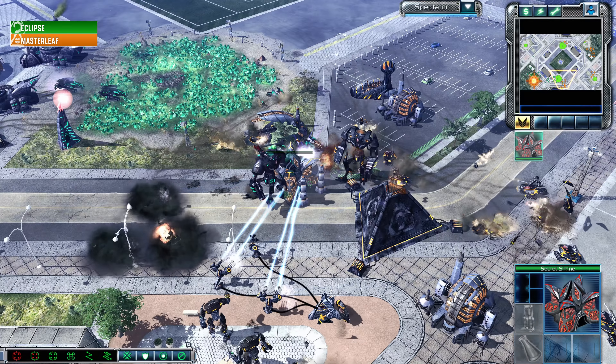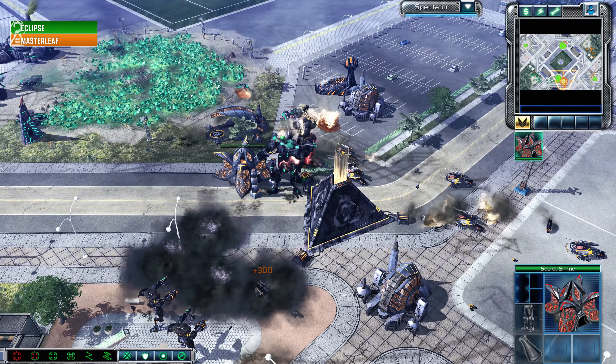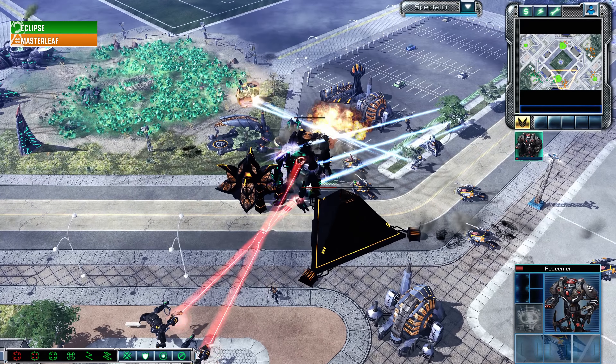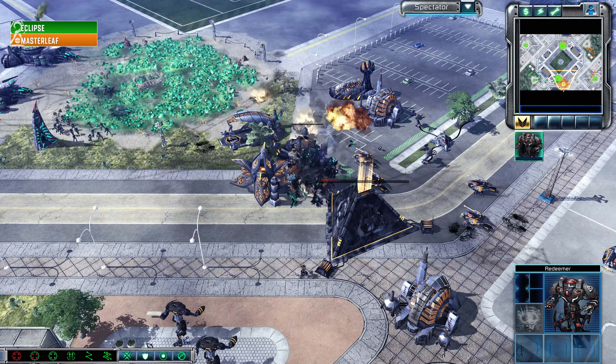Up to Tier 3 — maybe even a Chemical Plant coming in. That would be a really good way to nuke the economy of Eclipse, who has just been taking attack after attack after attack. Nice catch by Master Leaf — he sees the Flame Tank and shuts it down. Nothing sneaks through the net.